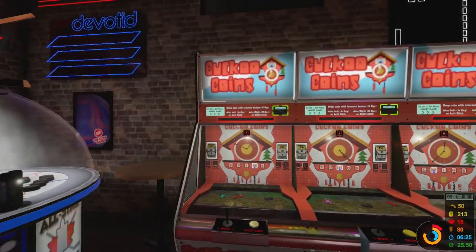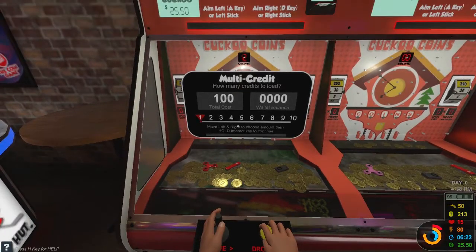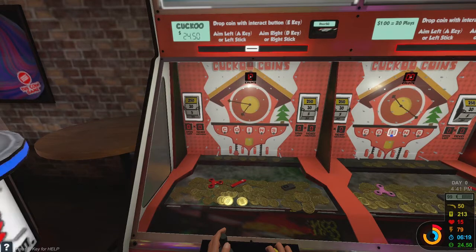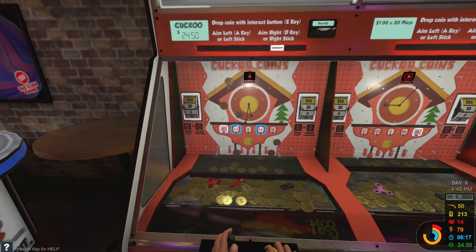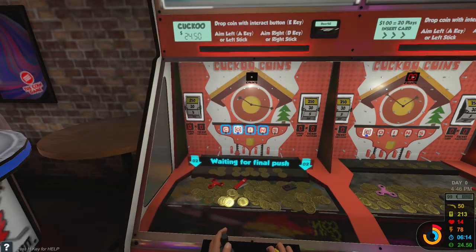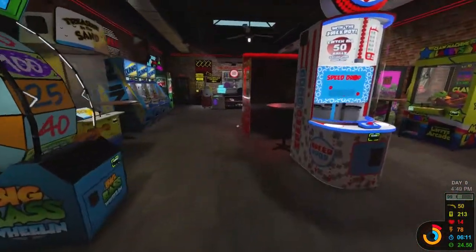Let's try this one — the Cuckoo Coins. We got a fidget spinner in there, a zippo, looks like a pocket knife. This is just like the other one we just did. I really don't want to do this one, so I'm just going to spam all the coins and see if we get something. Nice little push, but I don't think there's going to be any coins falling down. We almost got the whole word — we just needed the S, would have got a random spin.